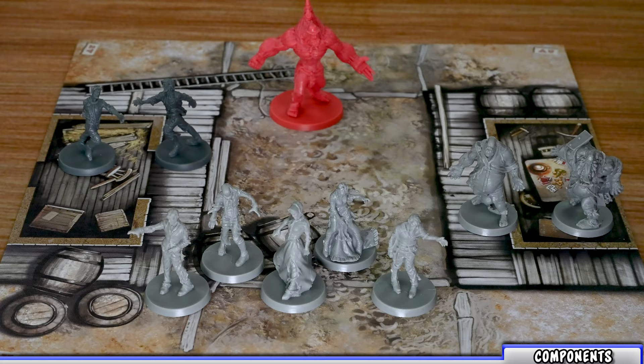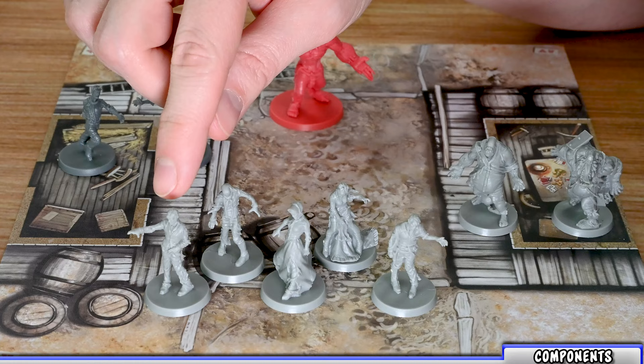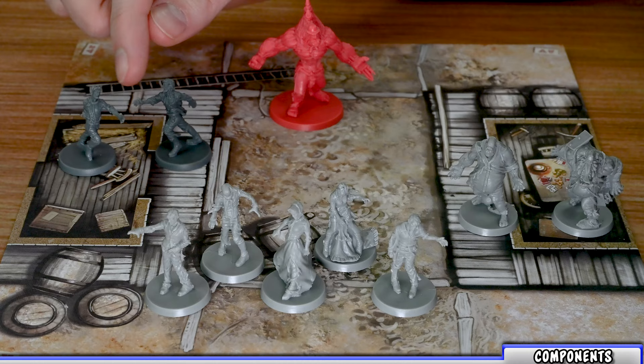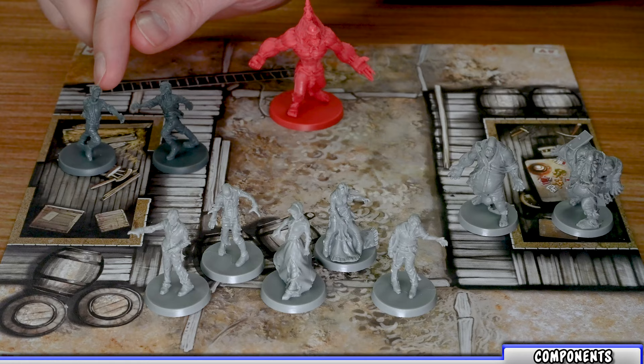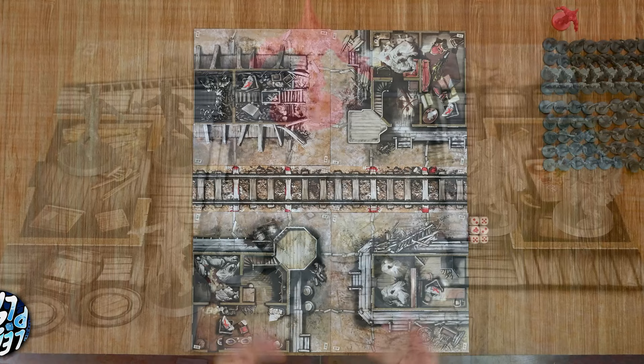There are four different types of zombies you'll face. Walkers are the basic zombies — five different models, requiring one damage to kill, worth one adrenaline point. Brutes are the tough guys, requiring two damage minimum to kill, worth one adrenaline point. Runners have a special rule giving them two activations, require one damage to kill, and are worth one adrenaline point. Finally, abominations require three damage or dynamite to eliminate and are worth five adrenaline points; the base abomination has no special rules but others added from expansions will.